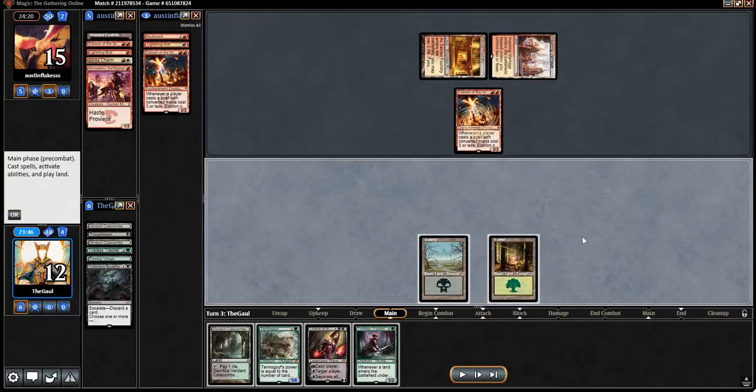We draw a Tireless Tracker. We already drew one, and the card is obviously an All-Star in this deck, but certainly does not shine against burn. That was one of the cards we pitched to our Brutality, the other being a Treetop Village, simply because we wanted to give ourselves the option to play a Liliana this turn. So if they had continued to brick on land, playing Liliana and ticking her up would have been pretty great. But they found a land — and they found an Eidolon.